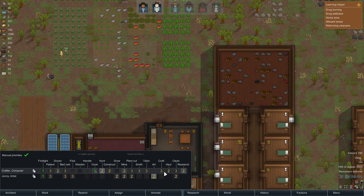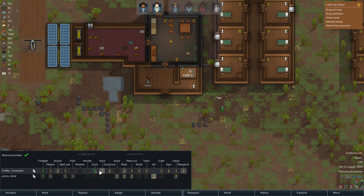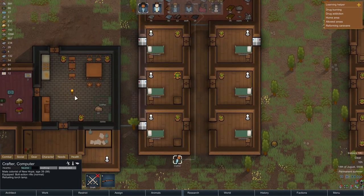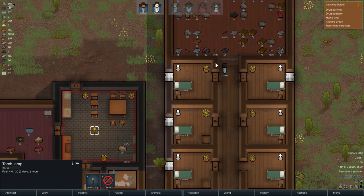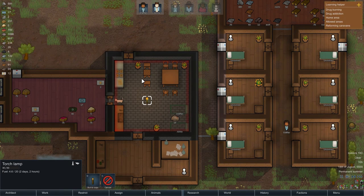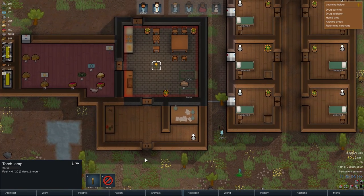Hauling is crafter's number two priority after doctor, cook, and construct. We should probably get this torch out of here - I'll deconstruct it actually. I don't want it to be refueled because I will deconstruct it and add some lights in here instead - that'll be better.